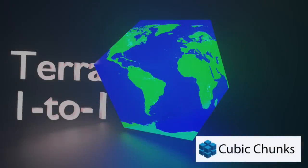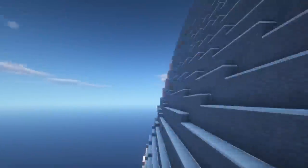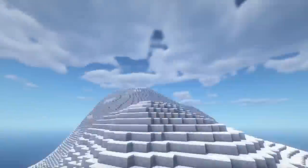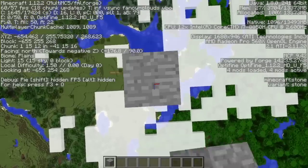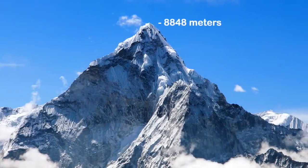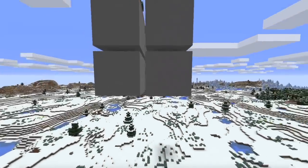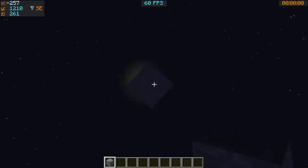I'm here to tell you that thanks to the Cubic Chunks mod and the new Terra 1 to 1 mod, we have taken a huge step in the direction of making it possible with a breakthrough. I'm currently climbing the entire 8,000 meter height of Mount Everest in Minecraft. Because of Minecraft's 255 meter vertical height limit, making full-scale Earth terrain wasn't possible. But the Cubic Chunks mod virtually changes the shape of Minecraft chunks to a 16x16x16 cube, giving you infinite build depth in both vertical directions.